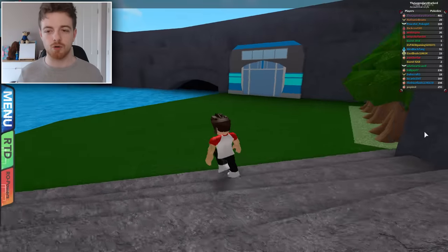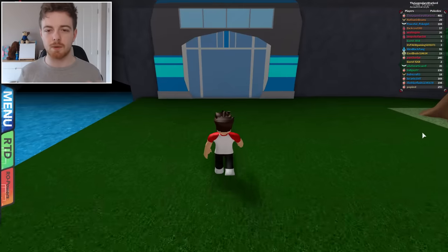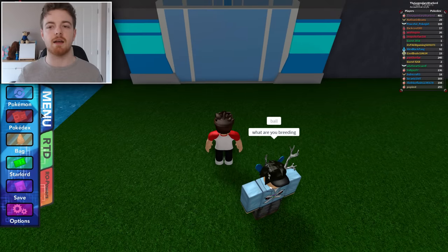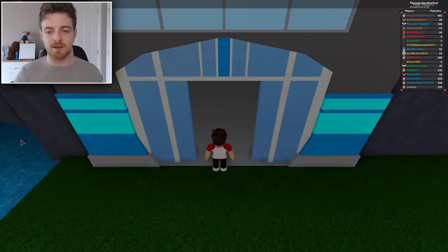Now we must do the walk on water glitch. If you don't know how to do that, I will show you guys. We're going to open up our menu and get ready to click bag. We're going to run towards this door right here, but as we're about to go through it, very quickly click bag.